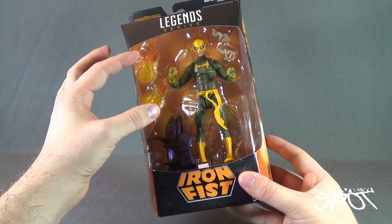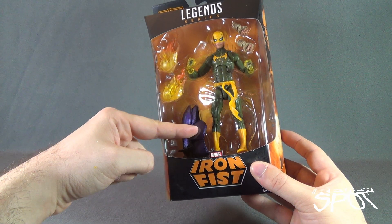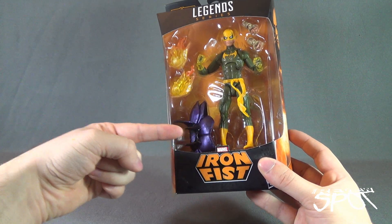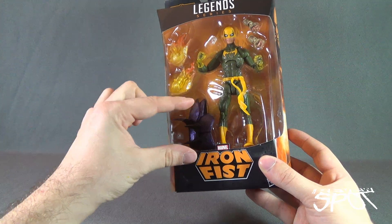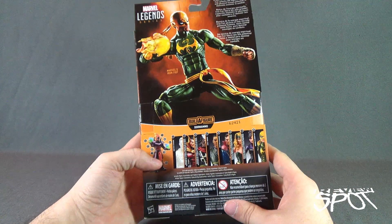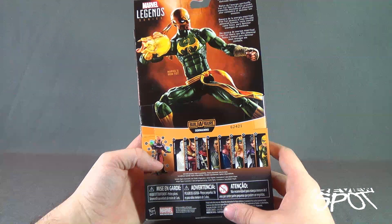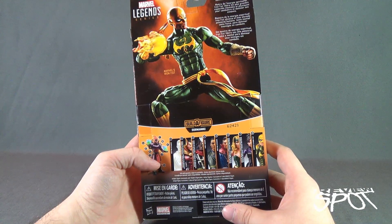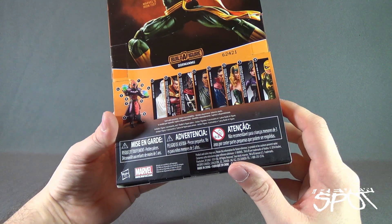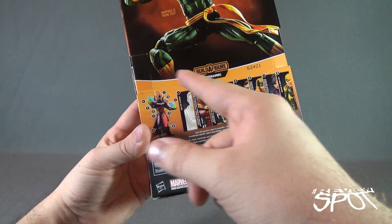He also comes with fire that can be used for Dormammu, as well as the top collar section for the build-a-figure. That's actually why we should look at this figure first before Astral Doctor Strange, since we'll be popping the head right onto that. On the back of the package: 'Master of spiritual energy, Iron Fist unlocks the highest mental and physical human potential to dominate enemies in combat.'